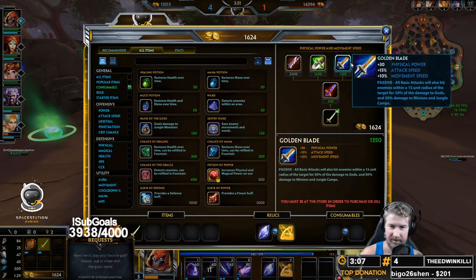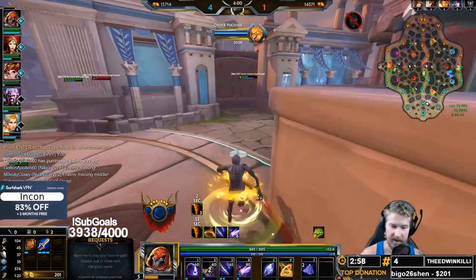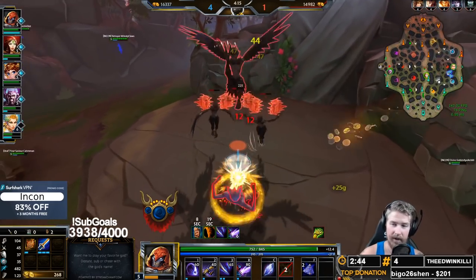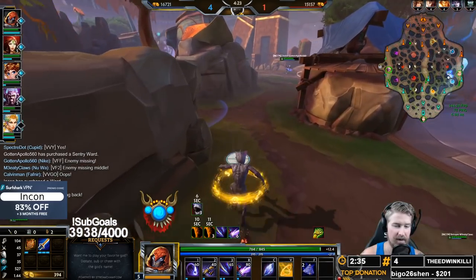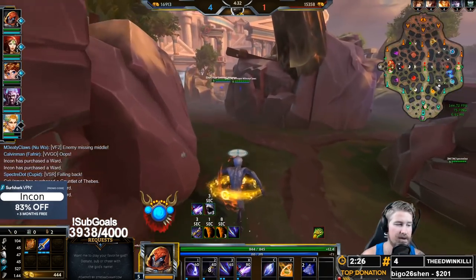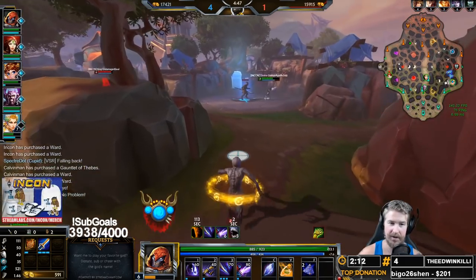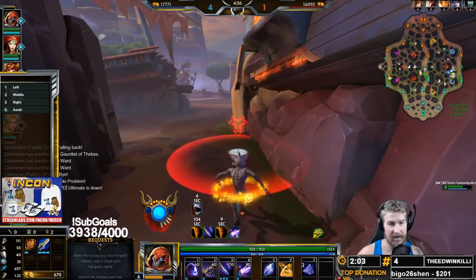As soon as you can finish the Golden Blade, make sure you back and get it — so you can start clearing ultra fast. This is also when you can really start looking into invading, so put some wards out in the enemy jungle. For the level order on Bakasura: level your ultimate whenever you can, then your three, your two, and your one. We start with a point in the Leap and then level it last. We level up Regurgitate first because it reduces the cooldown — having reduced cooldown on AOE autos is very good, and it also increases the slow. Then rank up your three, which gives you that passive increased physical power — you passively get power just for leveling it up, plus true damage when you activate it.